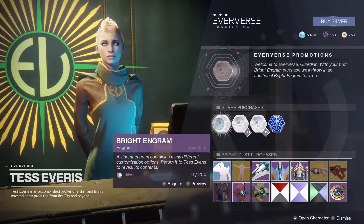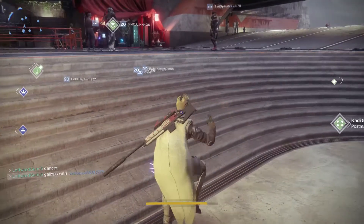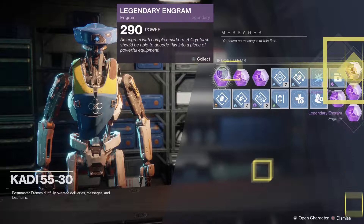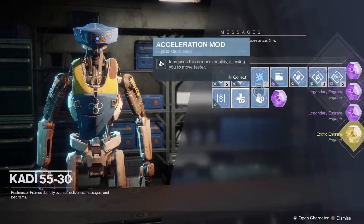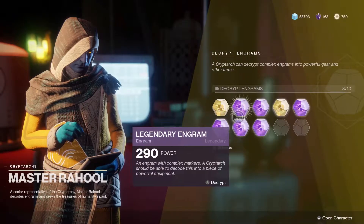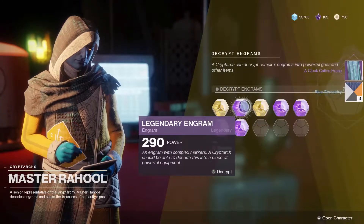We could purchase one of these but I'm not going to - we do have a lot of bright dust. Thank you for shopping at Eververse. Let's grab the rest of our legendary and exotic engrams. Not only that but we still have all the powerful gear quest rewards to go get - those are really the best ones because they give you the best gear possible. It seems like all of these are 290.